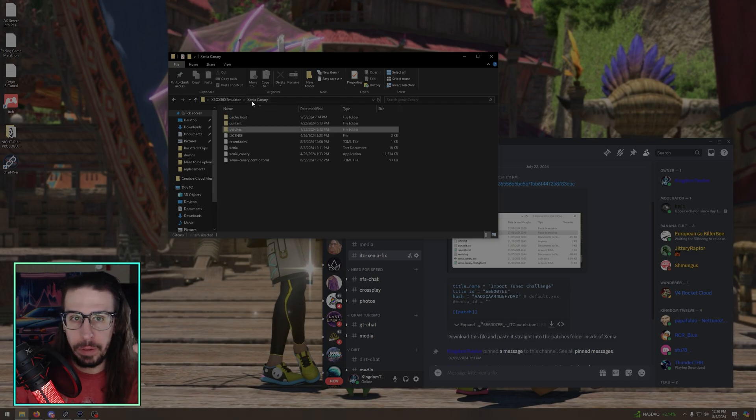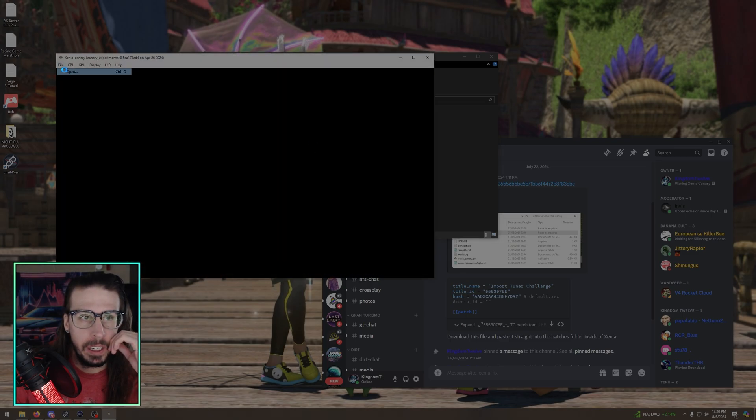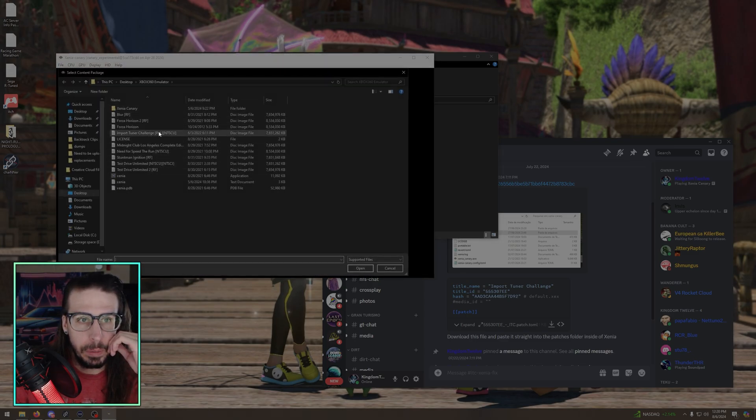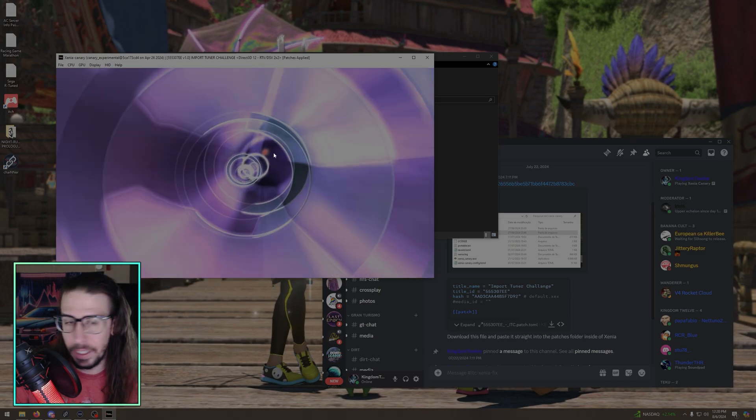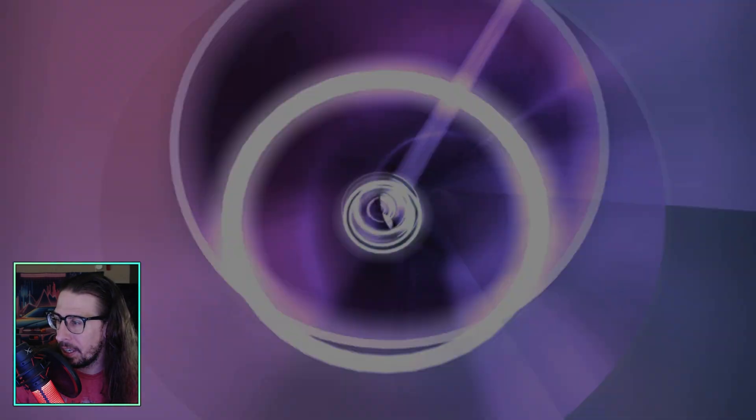That's literally all you have to do — it's that easy. Open Xenia Canary, select Import Tuner Challenge — I'm not going to show you where to get the ROM, find it on the internet — and it plays. You're good to go.